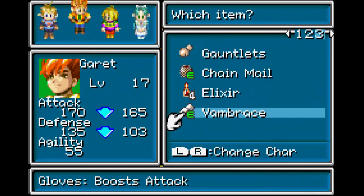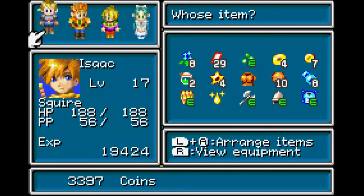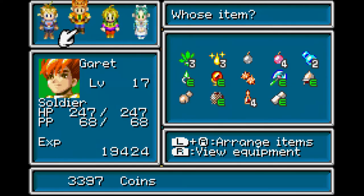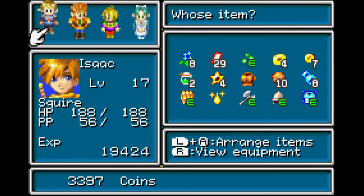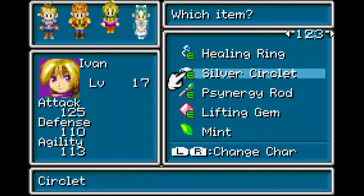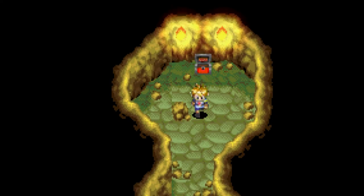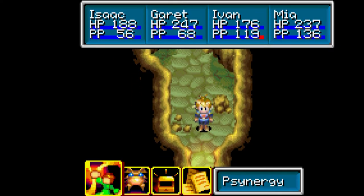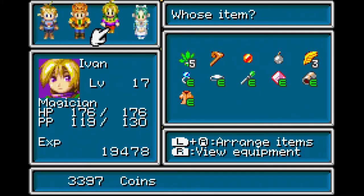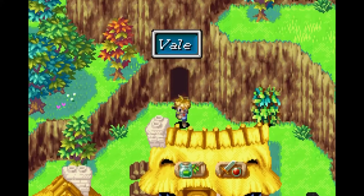Give the Power Bread to Ivan since he has low HP. Does Gimi have less HP? I put all the jinn on standby. I saw something else we could use — like a mint, I believe. Give that to Ivan. Mia is actually faster than Ivan right now. Since Mia is typically our healer, I think it's important to get her agility up. I slack a bit in giving everyone their upgrades sometimes — I forget about them.